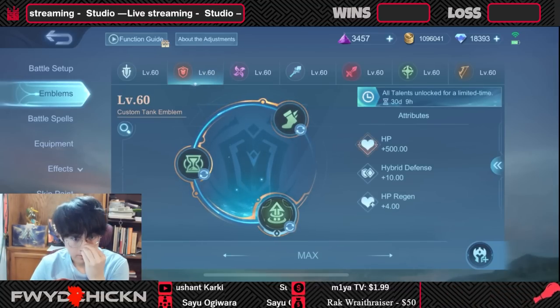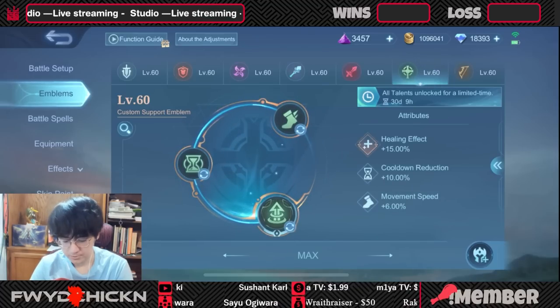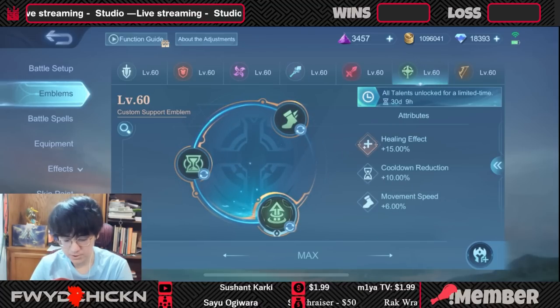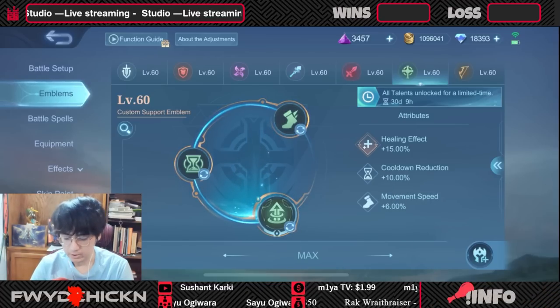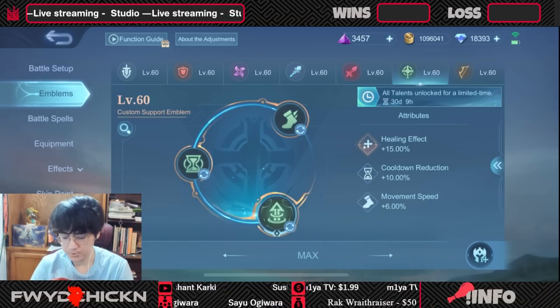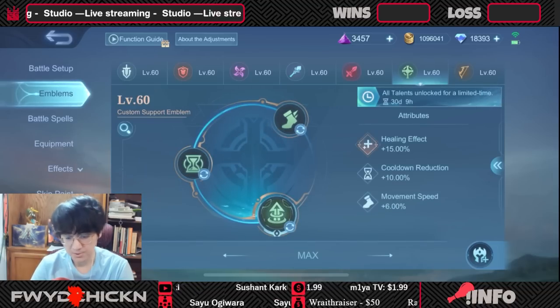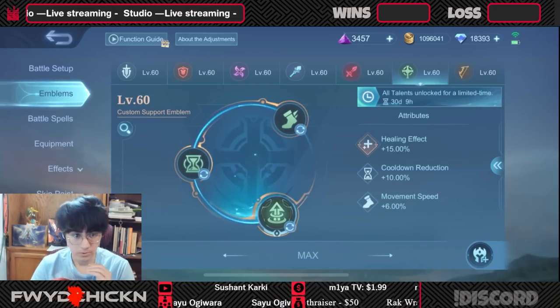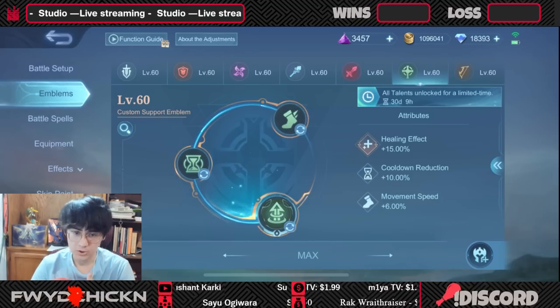For the tank role in general, let's start with setting tanks — something like Cadra or Franco. I would recommend going support emblem with this setup: movement speed at tier one, CDR for your Flicker at tier two, and bonus damage for your allies at tier three. Support emblem gives you 6% move speed, then you get a bonus 3.5% move speed with this setup, so it's 11% move speed total — that's a lot, especially for a tank. You have to chase them down or land your combo to pull them back, and you get shorter cooldowns as well.